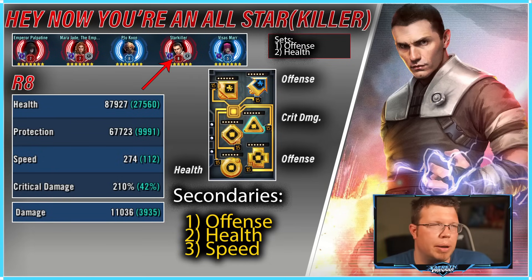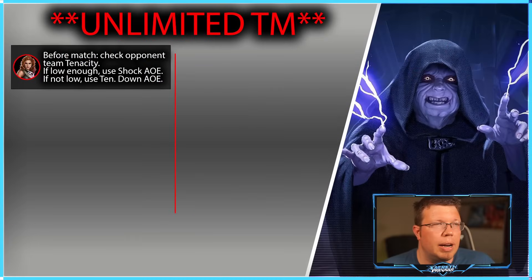If you can get stagger applied naturally without needing tenacity down first, then Mara's second AoE can knock everyone's stagger back again. Lots of potency on Mara is really going to go a long way. For Starkiller, you don't need a ton of speed — Palpatine and Mara will outrun him by a mile. Go for offense: crit damage on the triangle with offense, because health is going to hurt you from thermal percentage health damage.